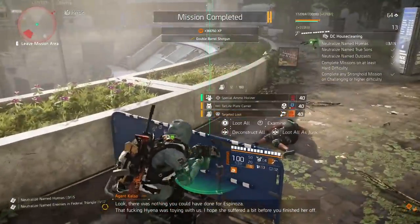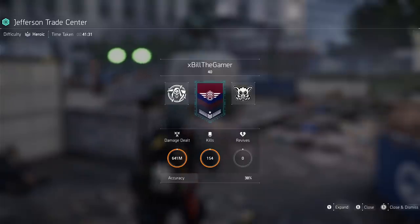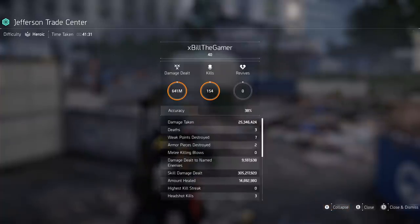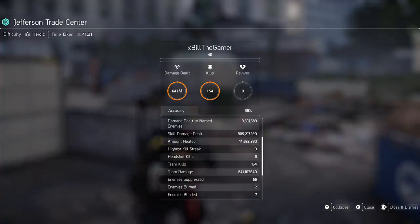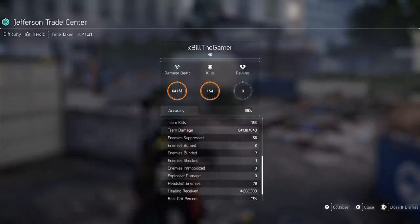Oh, that hyena was toying with us. No god rolls? I just hit season level 13. Just quickly having a look: it took 41 minutes for heroic Jefferson Trade Center, 154 kills. My accuracy was shit so ignore that. 641 million damage dealt. I took 25.3 million damage in the mission. I dealt 9.5 million to named enemies. Skill damage dealt: 305 million. I used the Fixer Drone and run the Revive Hive, which didn't actually work. I healed for 14.7 million. 3 headshot kills out of 154, which is shocking — that's why I don't spec into headshot damage. I prefer crit chance and crit damage.